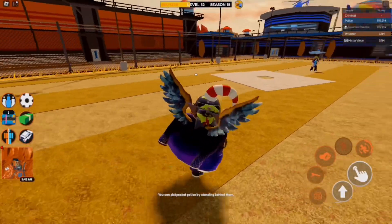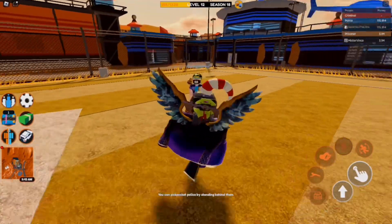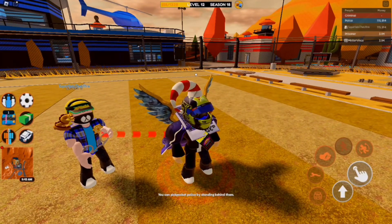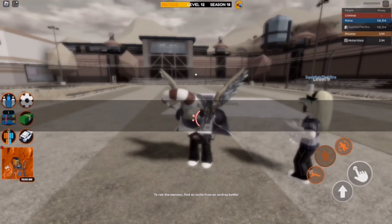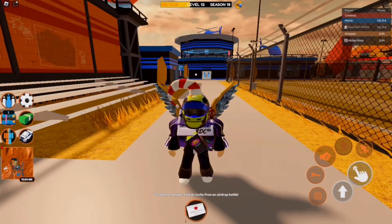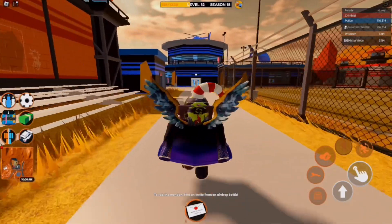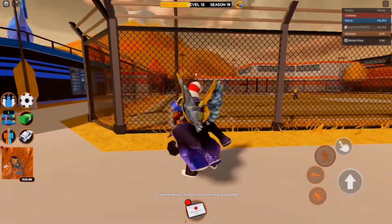I'm going to show you guys how the cell time glitch works. What you need to do is get arrested and then quickly reset your character — that's all you have to do. Once you reset your character you'll be good to go. As you can see, nothing happened and I did not actually get sent to my cell.